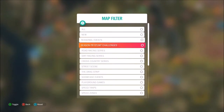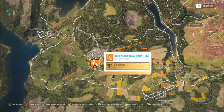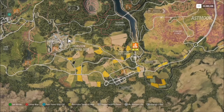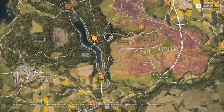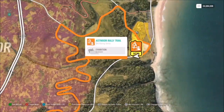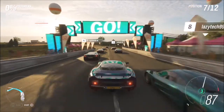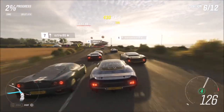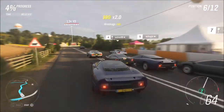The first challenge wants you to win three dirt trail events. This isn't circuit events — it's basically point to point but in the dirt races. As you can see, they're only the ones that end in 'trail', not the ones that end in 'scramble', and you have to win three of them. There's quite a lot to pick from and you can use the same one over again. I went for the Astmore rally trail, but you can use whichever one you want — three separate races or the same one three times, as long as you win all three.